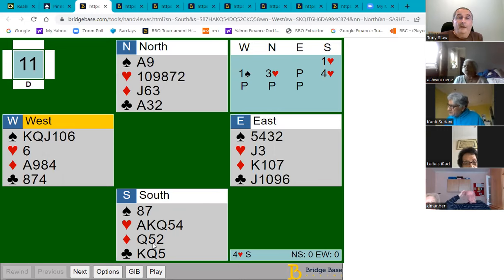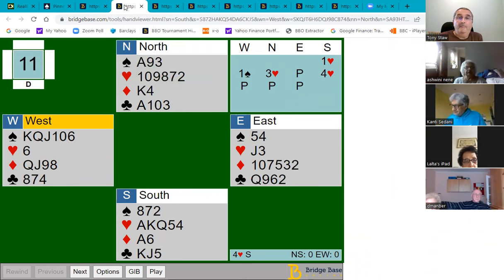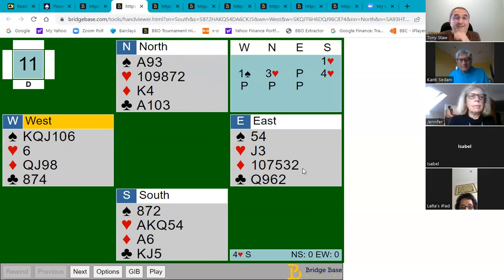The thing to look out for in hands like this is situations where you've got an honor in each hand and you'd rather not play this suit yourself — you'd rather have the opponents lead it. Or if they don't lead it, they may lead something that allows you to get a ruff and discard. Let's have a look at the next hand, which is one I sent out via email.